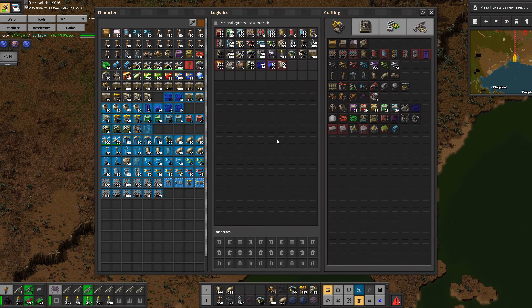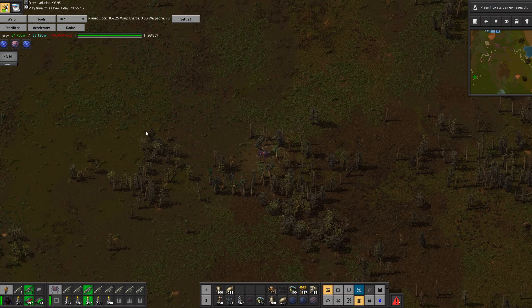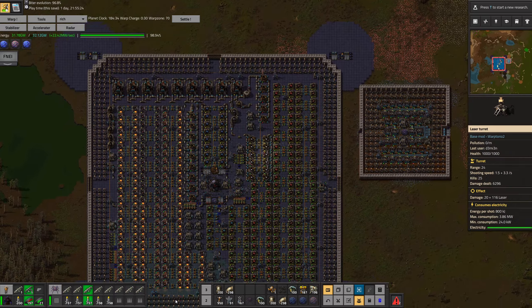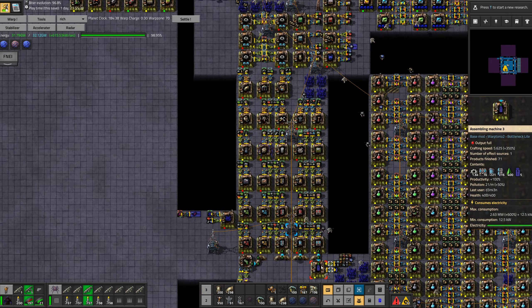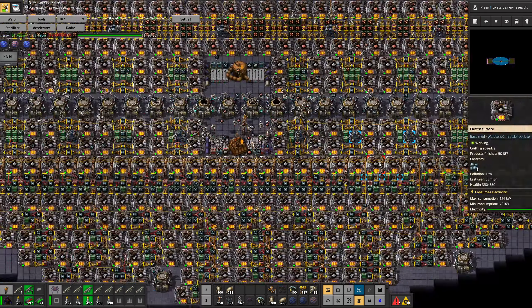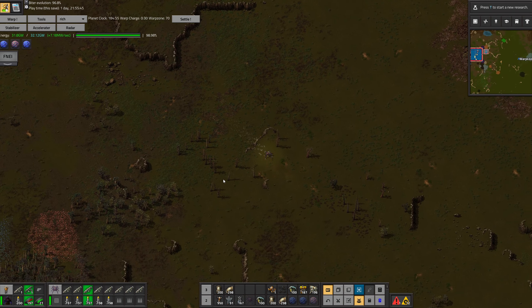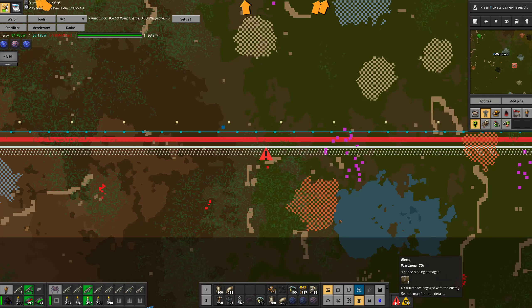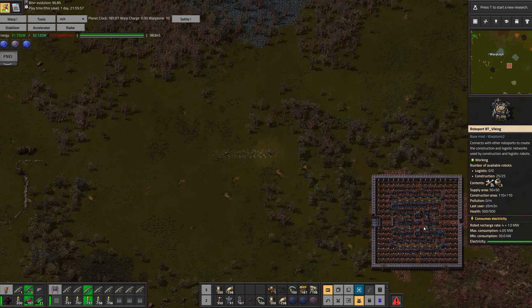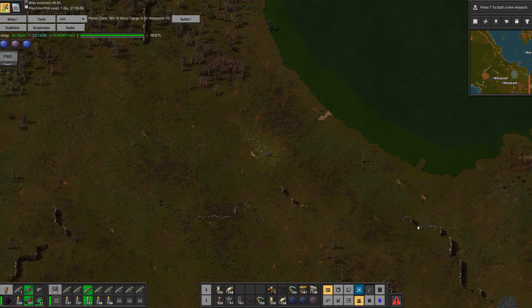I will be using the boiler floors for smelting. The idea is that smelting will happen outside of the beacon coverage area, and everything else will happen inside of the beacon coverage area. Because I cannot use the Warp Loaders as I originally planned — due to throughput limitations — I will need to use bots, because belts would take up way too much space. I need to remove this cliff and forest there because biters always get stuck.